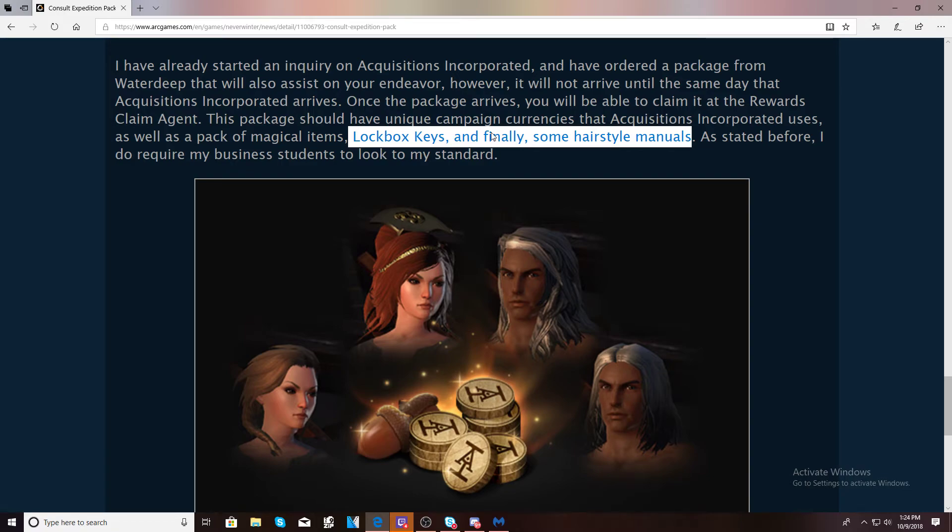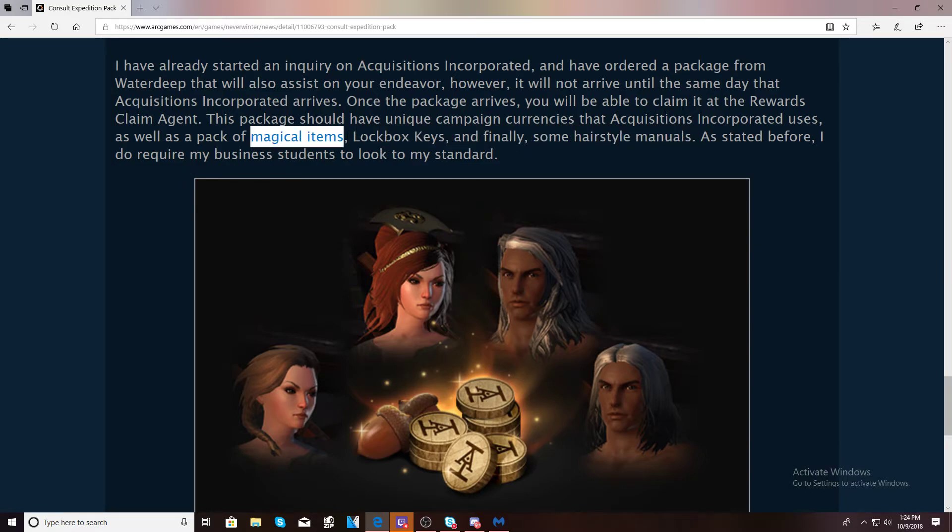As of right now, this is all the post has. Normally it breaks down how much currency you get, what the magical items are, how many lockbox keys, and all that. The currencies are normally around 100 of the lesser-value ones and about 25 of the others. Hopefully that's where it lands. If the developers put out a follow-up post breaking things down further, I'll be happy to cover it.